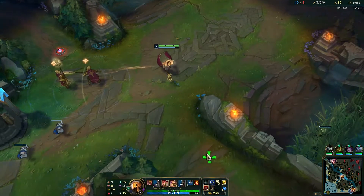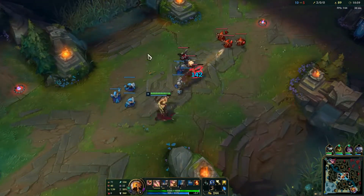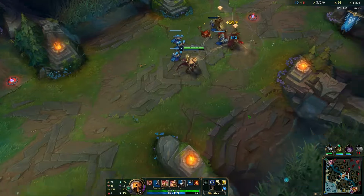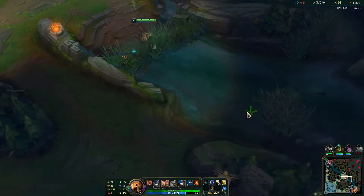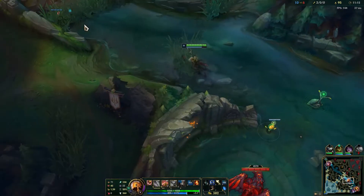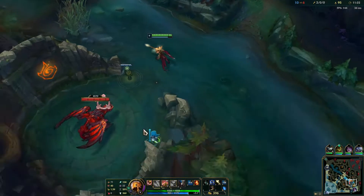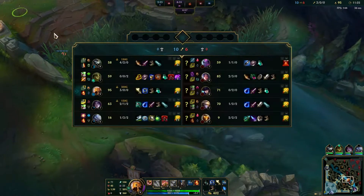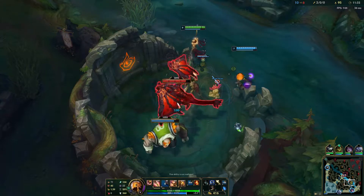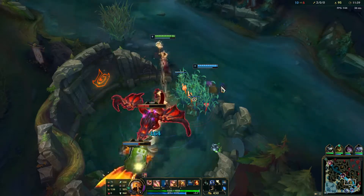Let's push this as fast as we can. I want to have vision around the bottom side here because the dragon is up, so I'm going to put a control ward here. I need to watch out now because I don't have my ultimate or flash up — Eve could potentially kill me here. I'll get a ward on the dragon and back out, though they're pretty low HP. It's hard to gank because of Bard's portal.